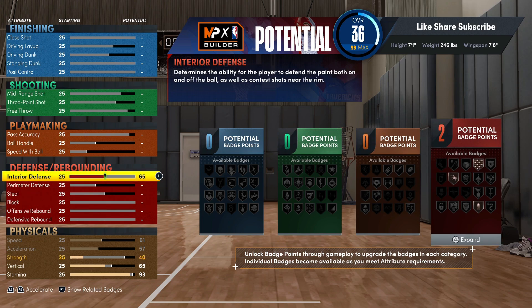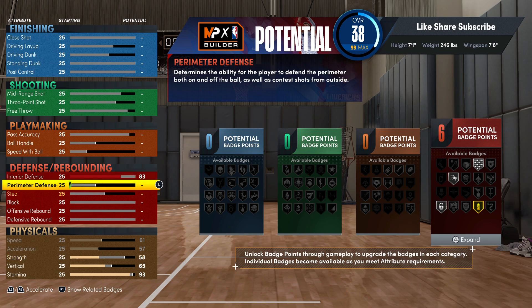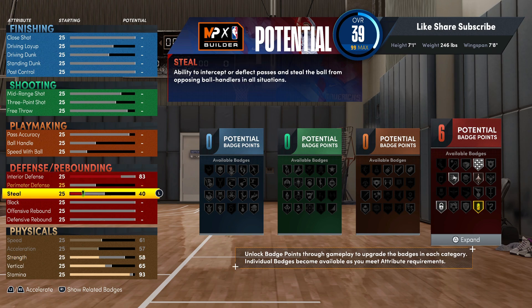We're gonna hit the defense — we're going 83 on the interior. For your steal rating, you want to go 60. Going 60 you're getting silver interceptor, and you really need at least bronze interceptor. 60 steal rating is perfect — you get the bronze at a low rating, but you gotta upgrade that to 60 steal.